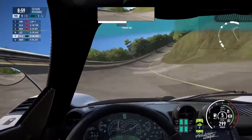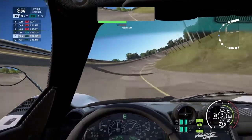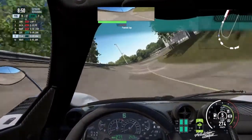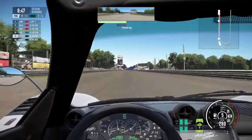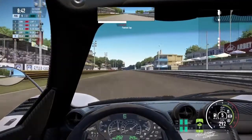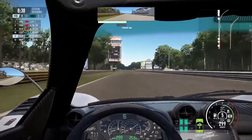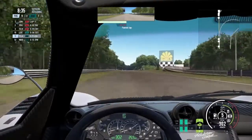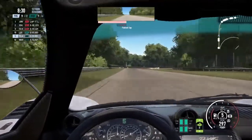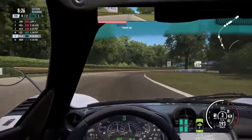If you guys look to the top right, that's the minimap. If you look to the top middle, that's my rearview mirror. You look to the bottom right — you see the four little green blobs? That's my tire temperatures. Green means good pressure. Yellow means starting to overheat. Orange means you're in trouble. Red means you're screwed. And when it goes colder, the tires will have less grip. When it goes blue, once again, you're screwed.